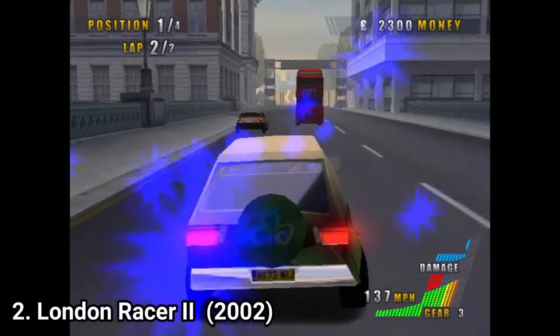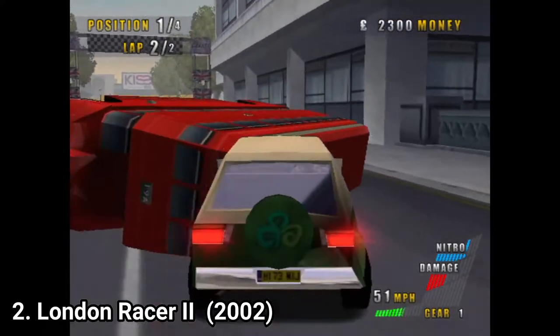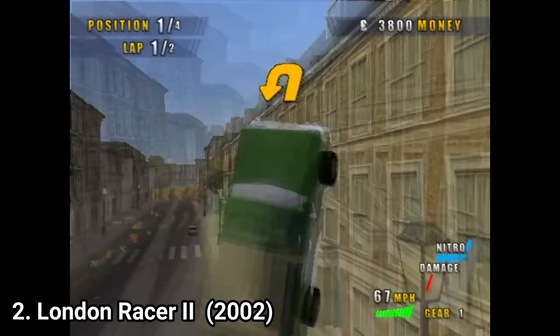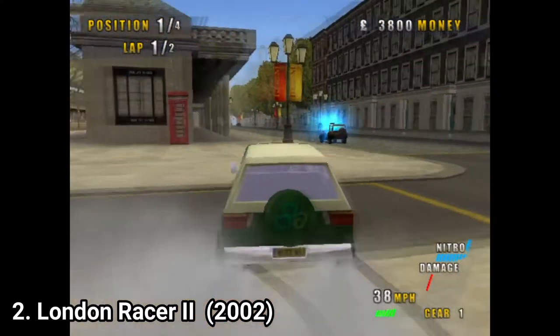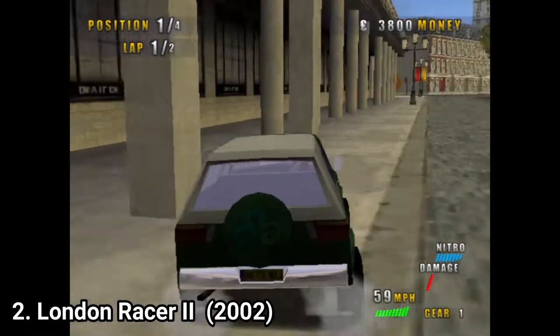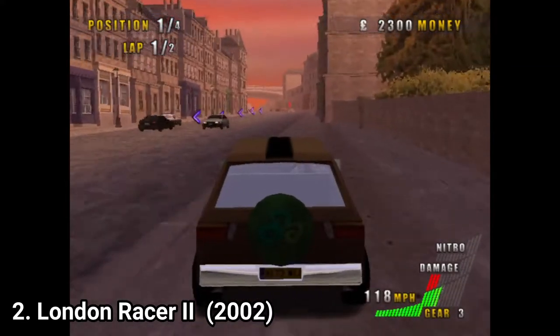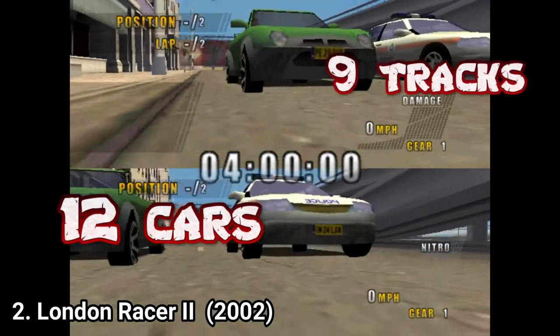London Racer 2 continues the tradition of the low-budget franchise. It has the novelty of having introduced police cars in the game that chase after racers. But in terms of gameplay, it's the same game. The controls are as wonky as ever, and you still get stuck easily if you don't drive carefully. The game also introduces 2 types of co-op multiplayer. This time there are 12 cars in the game and 9 tracks.